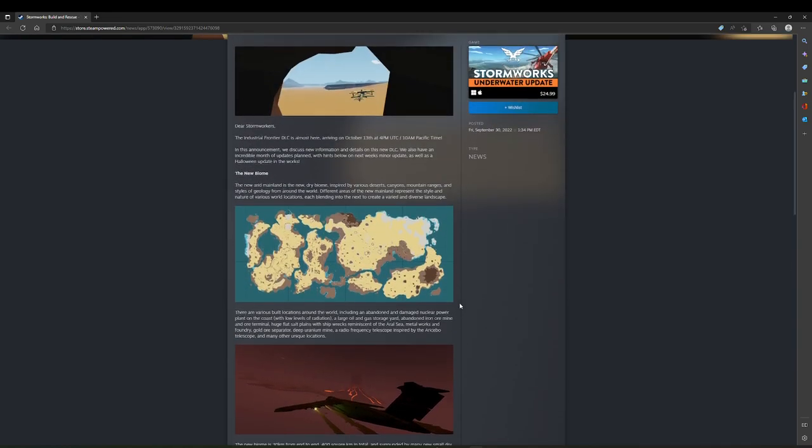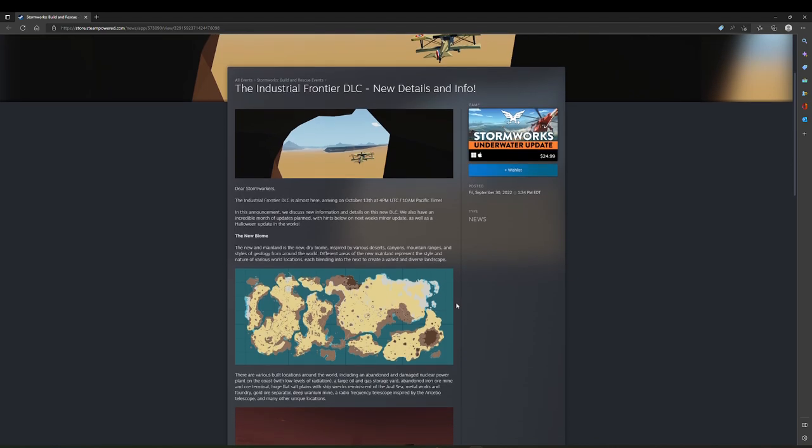Let's go through it in a little more detail. This is a nice large area. As they said, it's 30 kilometers across. To put that in perspective, going from Spy Cakes up to the Arctic is about 90-ish kilometers. So you're talking about a third of the distance from Spy Cakes up to the Arctic.